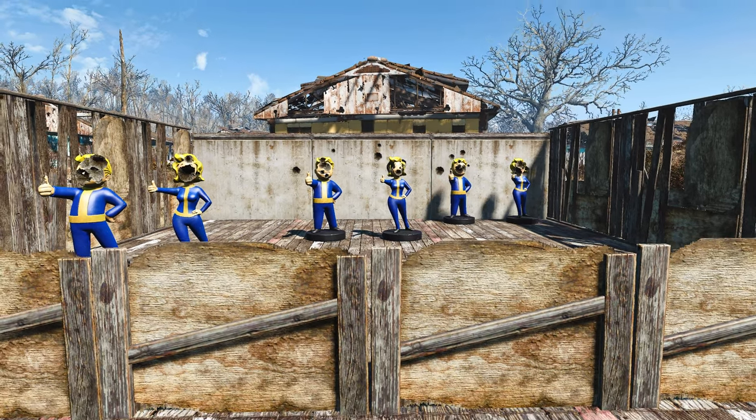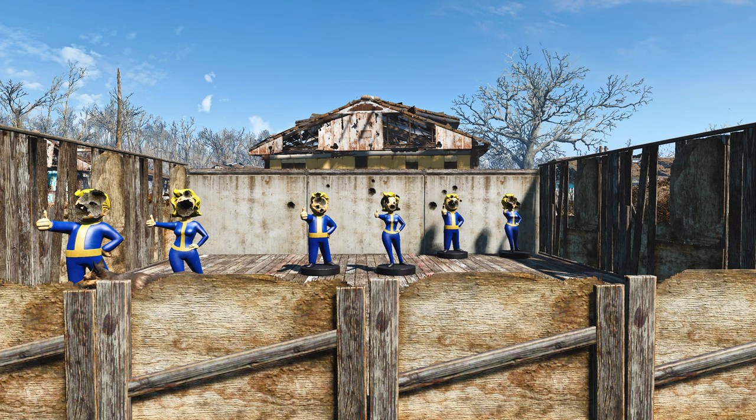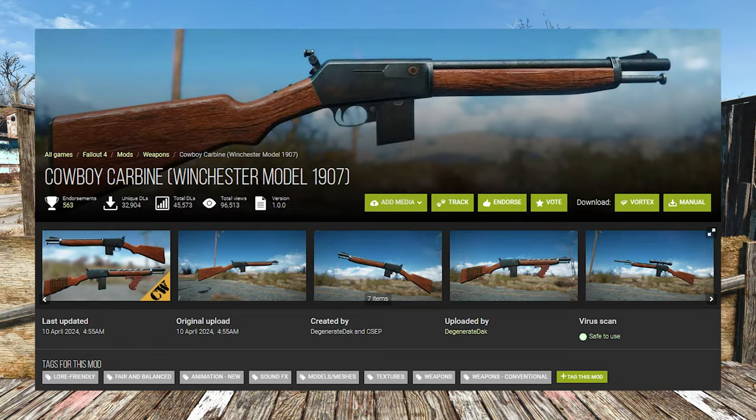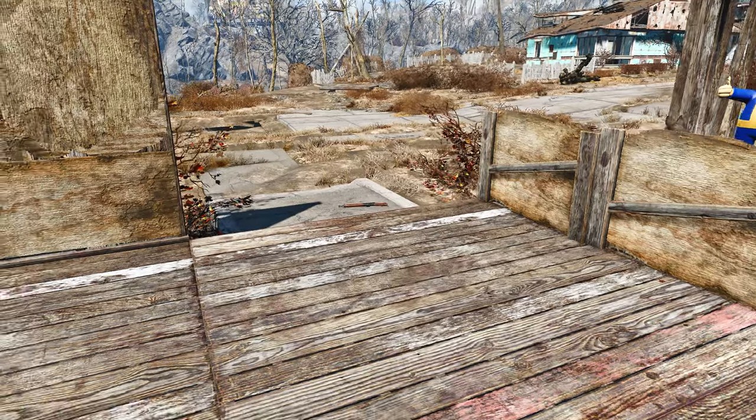Hello guys and welcome back to another Fallout 4 Mod Spotlight. This time we're going to be taking a look at the Cowboy Carbine Winchester Model 1907. Sorry if you lost audio there — I had to click out and actually scroll on the Nexus webpage.